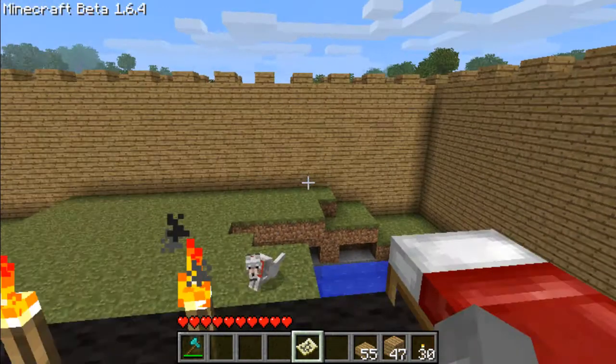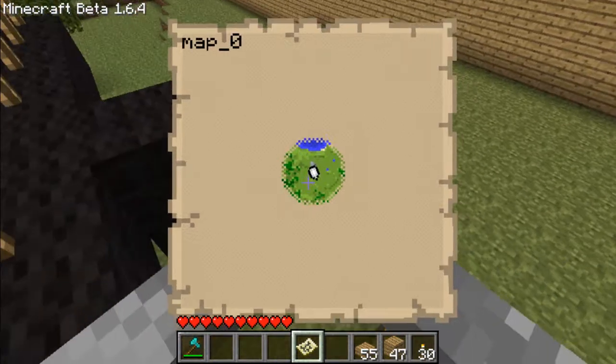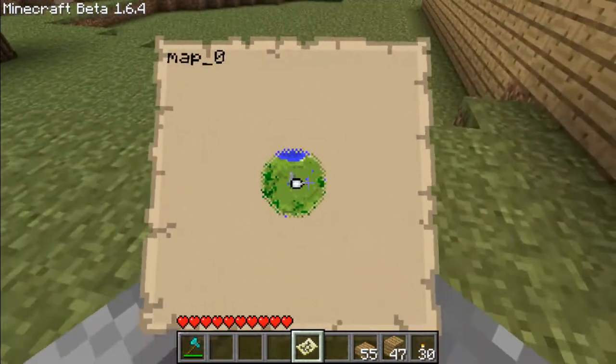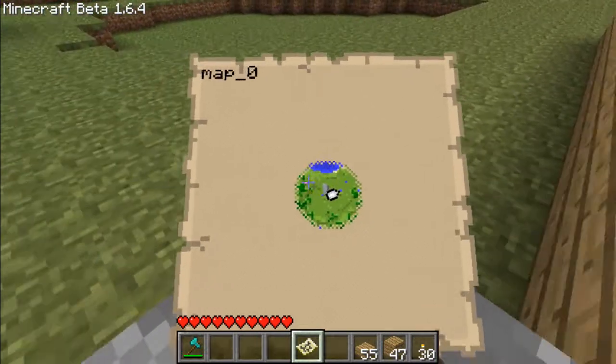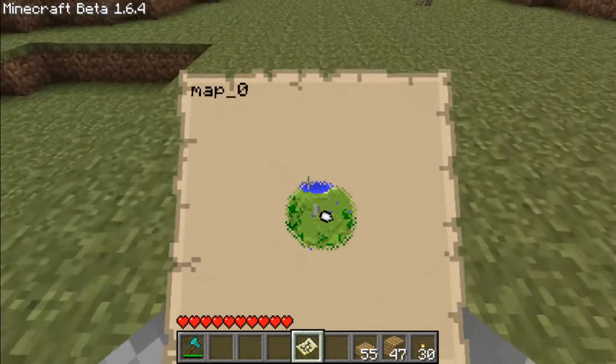I'm not sure how this is — oh, this is cool! So you just walk around and look at stuff. I'm pretty sure since it says 'Map 0' you can make other maps.